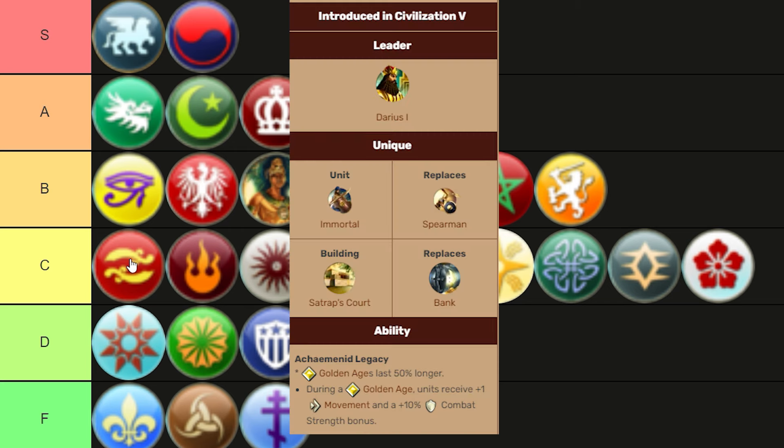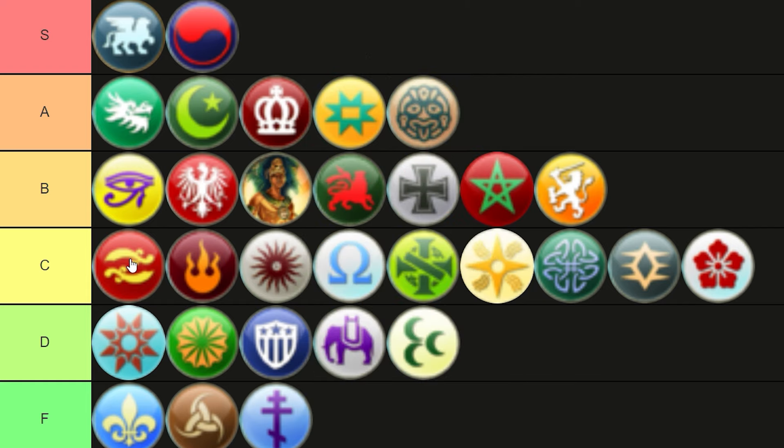Persia presents another balanced middle-of-the-road approach. However, they have a much stronger focus on Golden Ages, and it's actually that which slightly limits them from reaching further up for me. While it's not difficult to bring on extra Golden Ages to extend or control them, it is a slight limiting factor. The Satrap's Court will help you work towards that, which is nice. Your balanced approach can also lean further into diplomacy — chaining Golden Ages together you can lean towards that diplomatic route. Or if you'd like to make the most of your Immortals, an early conquest could also be on the cards. They're a solid pick, but honestly middle-of-the-road at that.